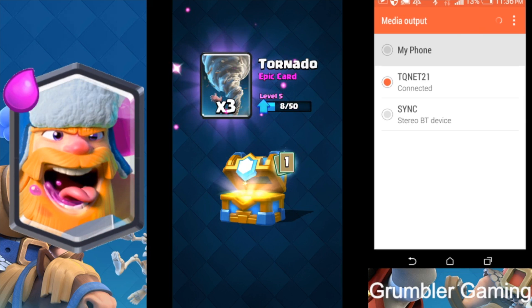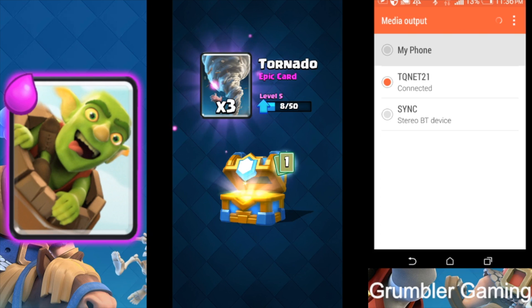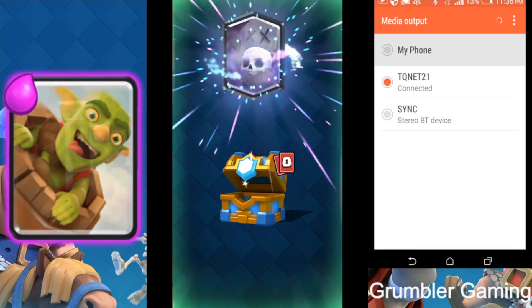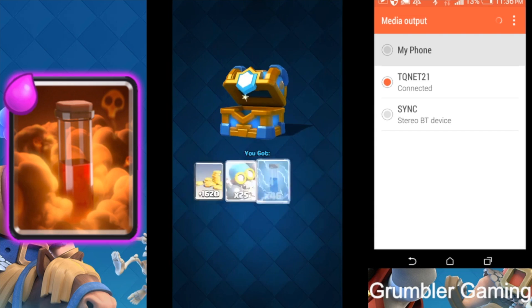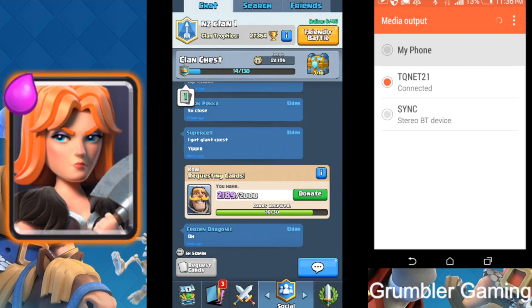Alright, that was the first chest opening. Let's quickly do the second one. Here we go guys, let's see — can we get the legendary? Here we go guys, and that's a Graveyard — awesome! That'll go to level two, I'm happy with that. This account is all good.